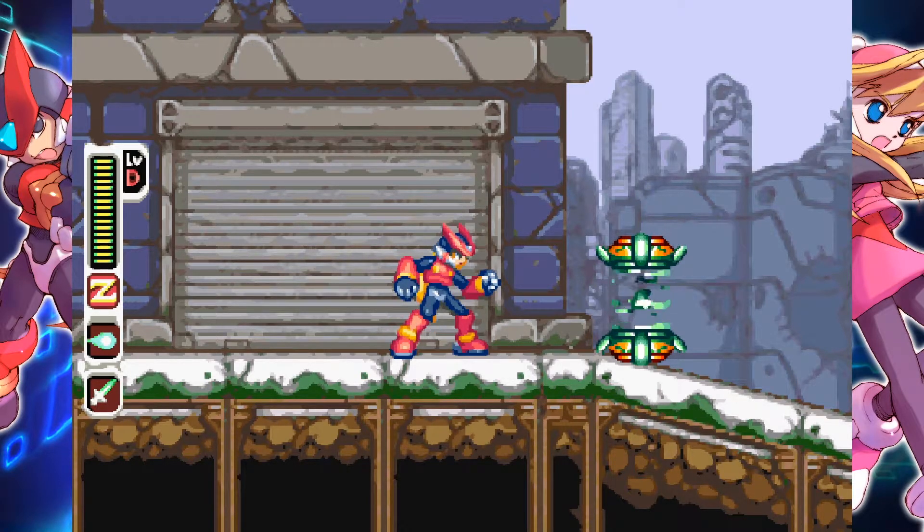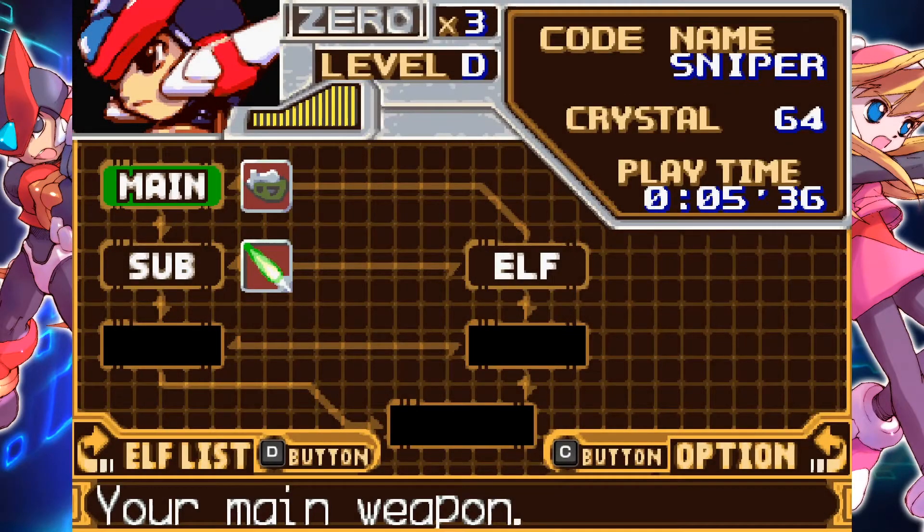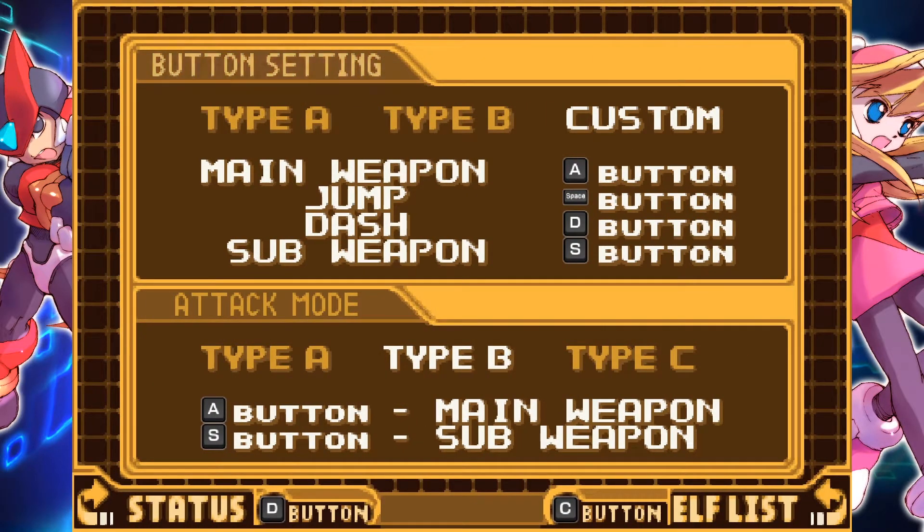What we're going to do is push the Escape key, which will bring up the character menu, and we're going to push the C button down in the bottom right-hand corner. You can see the C button in the options — push C — and then basically what you can do under button settings, there are different base types of controller: Type A, Type B, and Custom.